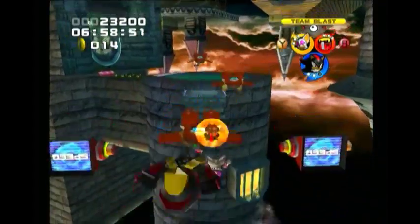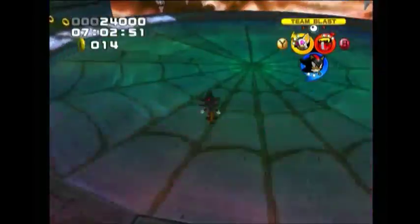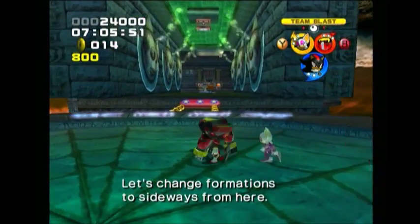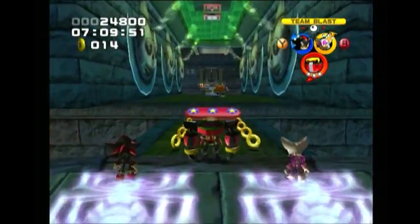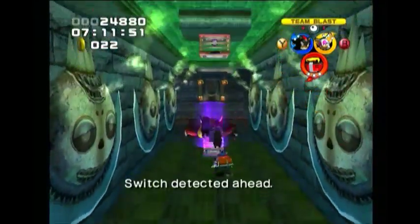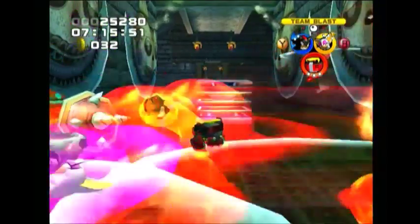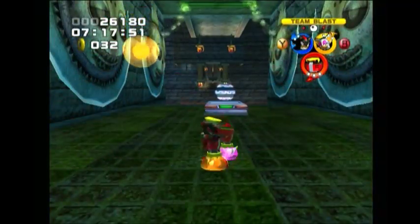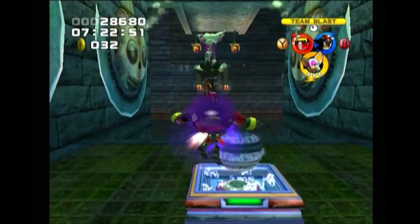Here we're going to use the homing attack to cross this bridge. Fortunately we're able to avoid that ghost. At the end we'll switch over to Omega to pick up these rings, and then we're going to use Omega's fully leveled up power to wipe out everything on the board — including that egg wizard.